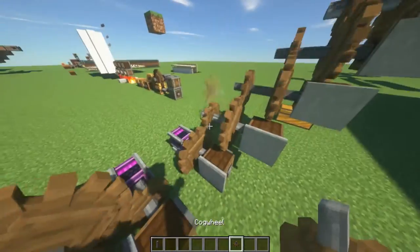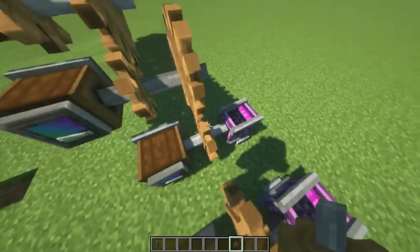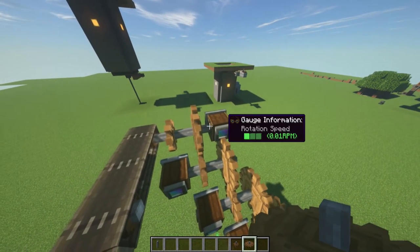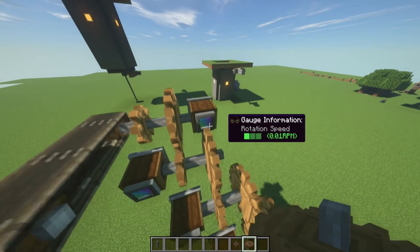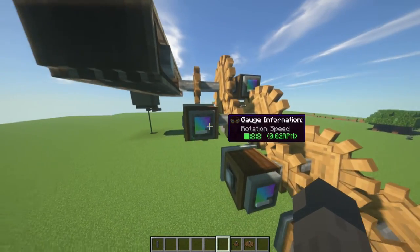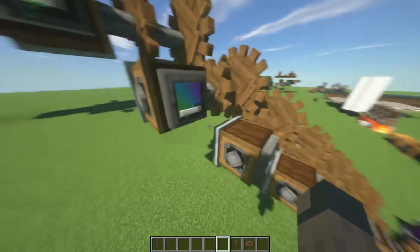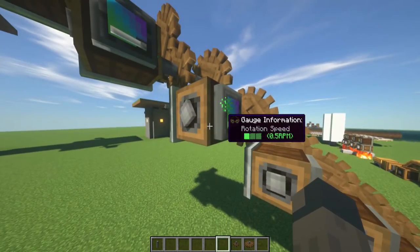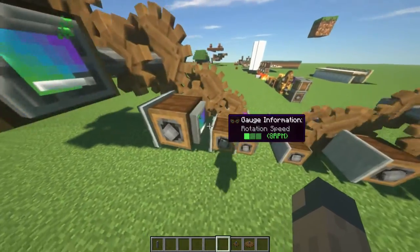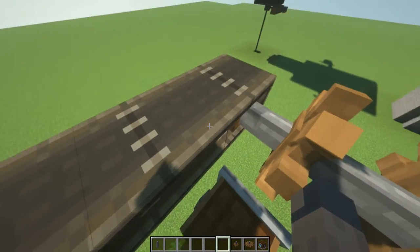To slow things down, just reverse what I just said for speeding up. Place a small cogwheel with the power, then alternate large and small cogwheels — large, small, large, small — until it can literally have 0.01 rotations per minute. It's very crazy that we can get something that slow. You can get it at 0.02, 0.03, up through 6, 12, 15, 25 rotations per minute. To prove that it actually moves, here's a little time lapse of it moving.